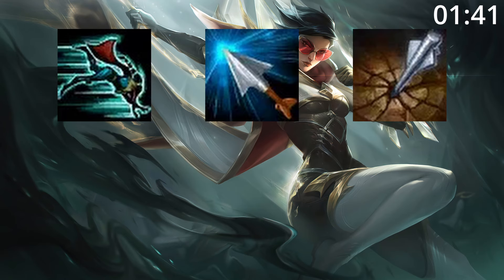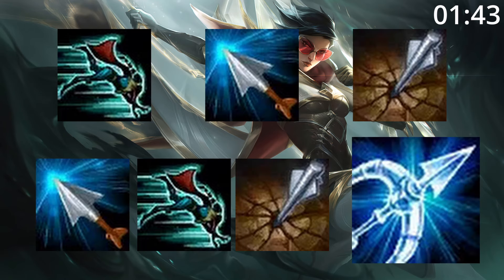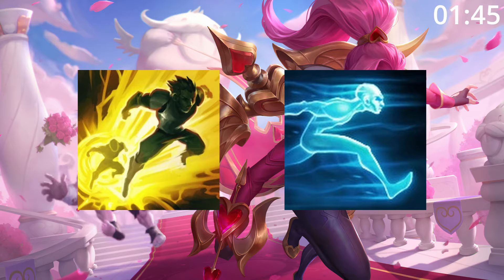For skill order, start Q then W then E, before maxing W then Q then E, taking ult whenever you can. For summoner spells, take Flash and Ghost.